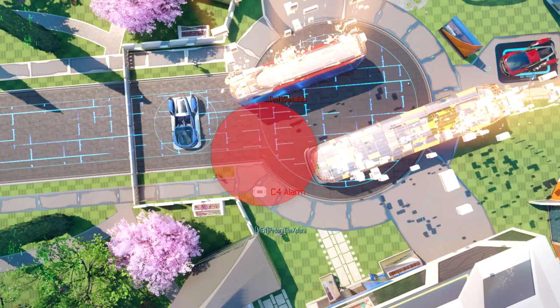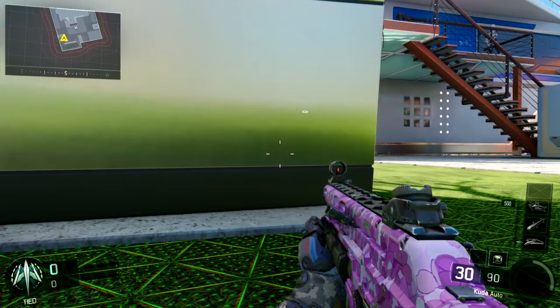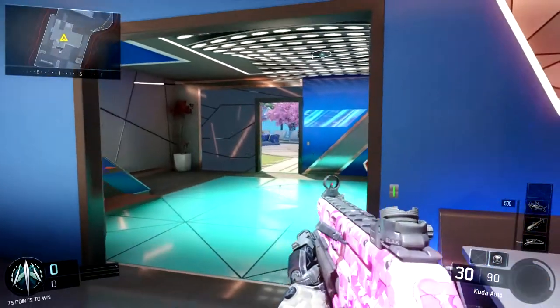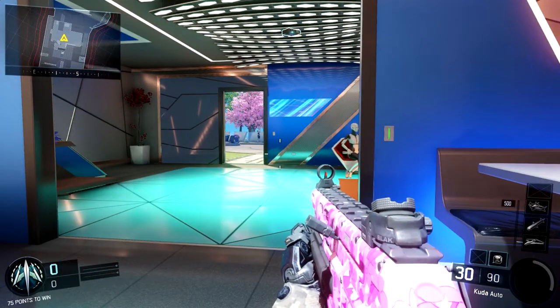At this point Treyarch just expects you to detonate your C4 and try to get the kill. But what you can do instead is just leave the C4 there, go over towards where you placed it, and kill that person.